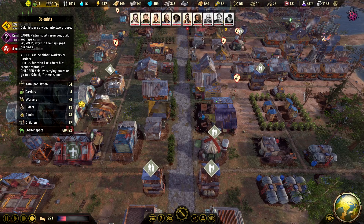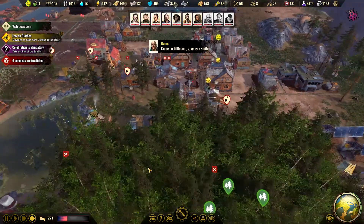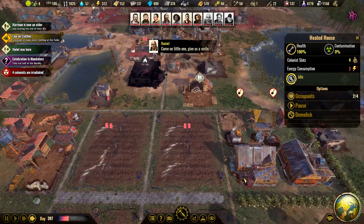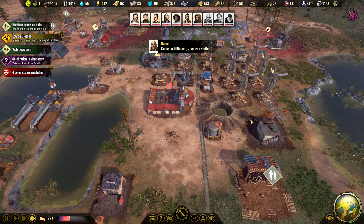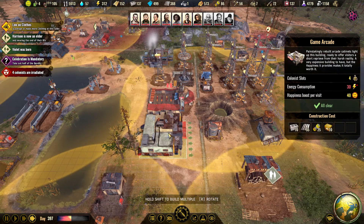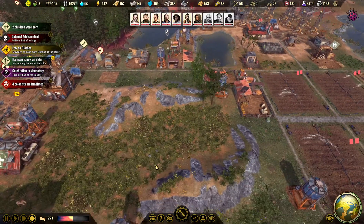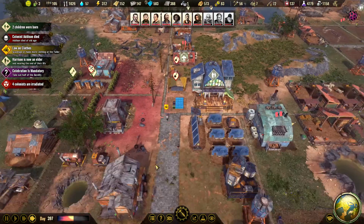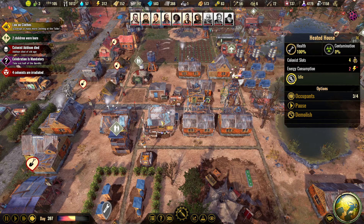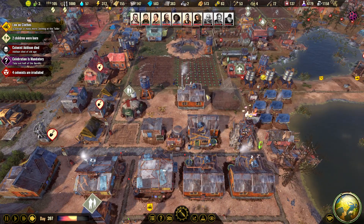Population: 12 kids, 19 elders. So how are the upgrades going? These are done. What's that one - the game arcade. Let's build a new one then. Where do we have houses that need to be upgraded? I think all of these, right? Yeah, let's start with two of these. Two died of old age.